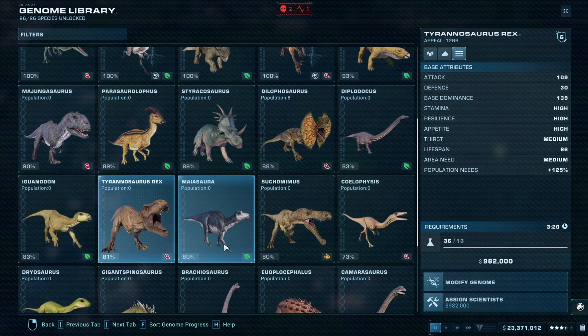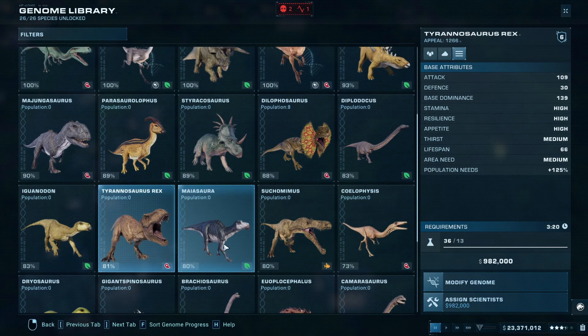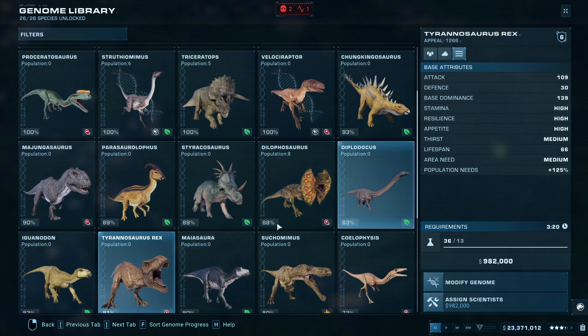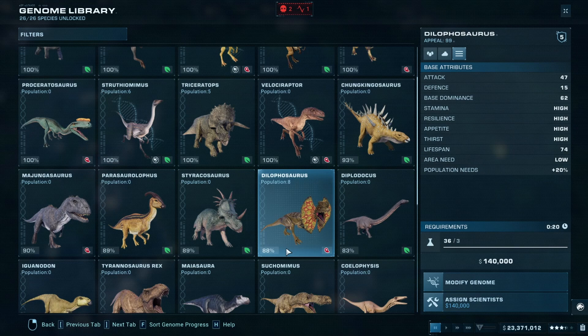Coming down to our final two and looking at the Tyrannosaurus Rex — apex predator. Attack of 109, defense of 30, base dominance of 139. Unparalleled stats. On such a large body that is still able to get moving pretty quickly — this is an incredible force of nature. Just was not able to pull it out at the very end. I honestly think the final ending was a coin flip as the two starving sides with extremely low health went at it. And our winner is Team Dilophosaurus — they entered with a team of 7 and won with a team remaining of 2.